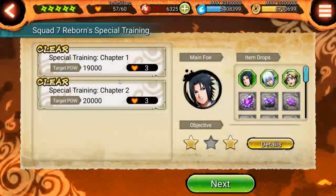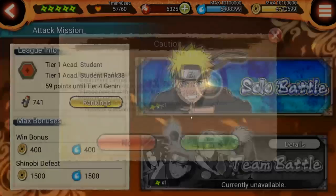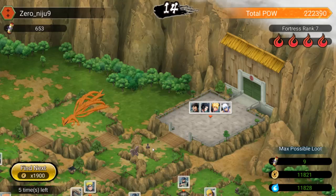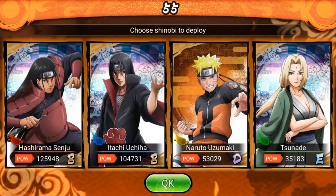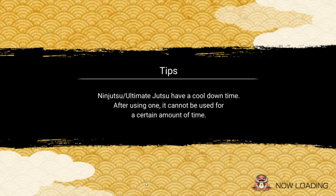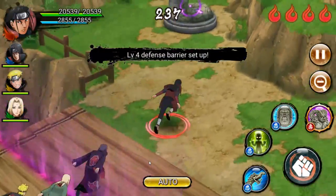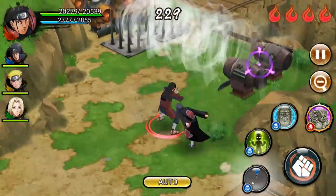Hashirama is super insane. Now that we're done with this, we're gonna do some attack missions. I fixed up my base — it looks different now. I tried to fight my own base and almost lost; Hashirama was cooking. Most people auto through these missions, and I need to get out of the habit of doing that.